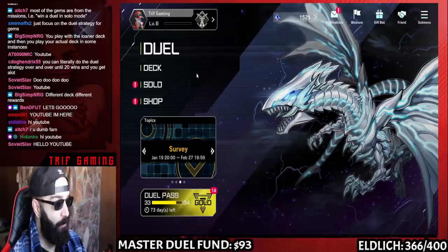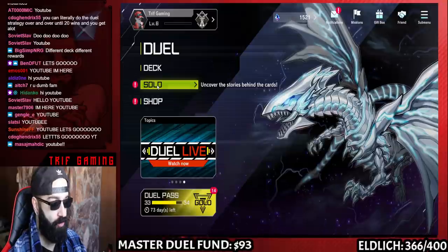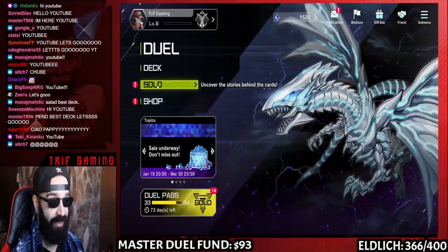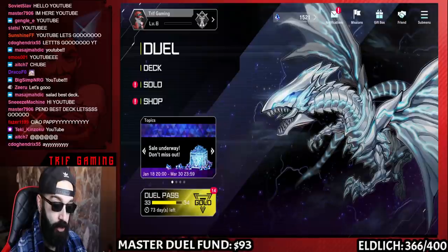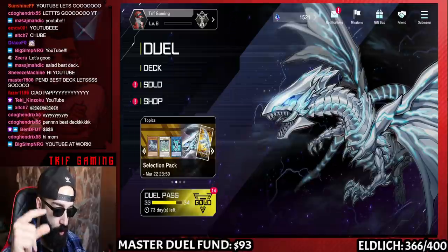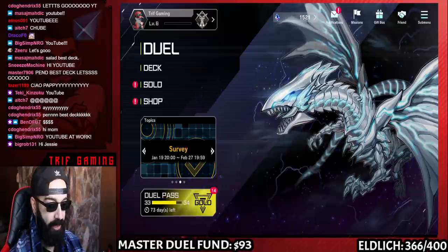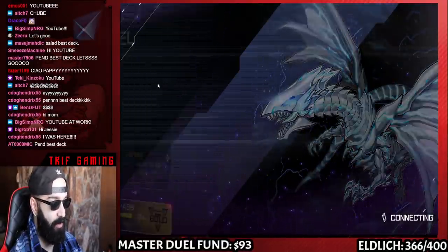Welcome to another Master Duel video. In today's video I'm going to speed run Solo Mode to show you guys exactly what you're going to get. You get an insane amount of gems — a huge number. Our current gem count is 1,500 gems, so we're going to note that. It is currently 12:20 PM and I'm going to speed run all of Solo Mode.